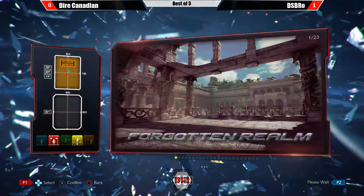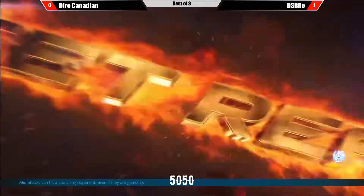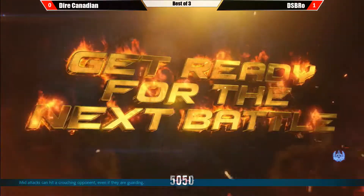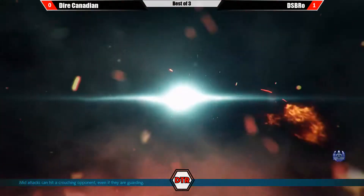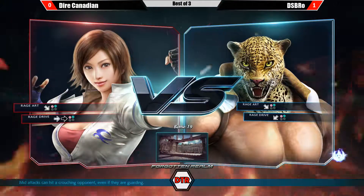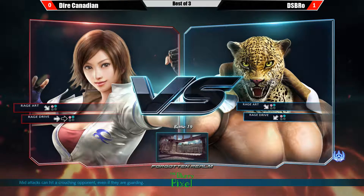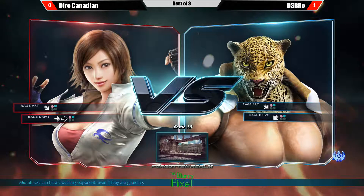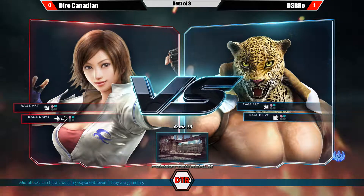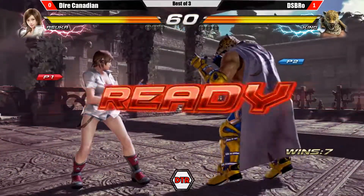Stage select. King is the best character in the game on this stage — big time damage. All of a sudden all those power bombs get a little scarier. He's like triple S tier on this stage specifically. But does DS Bro have the tech? I'm willing to say he does. I think he's got the tech, but can he execute the tech? That's important. He was looking a little shaken after he missed that setup in the first round. We'll see how he plays in game two.